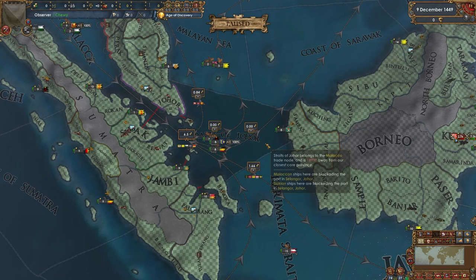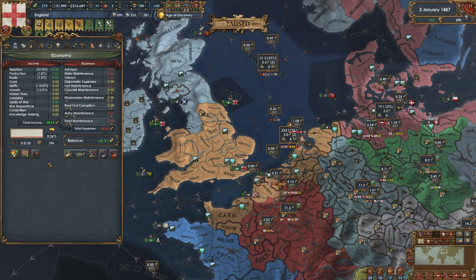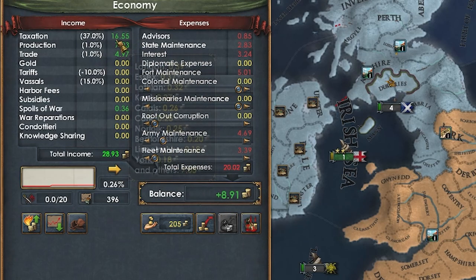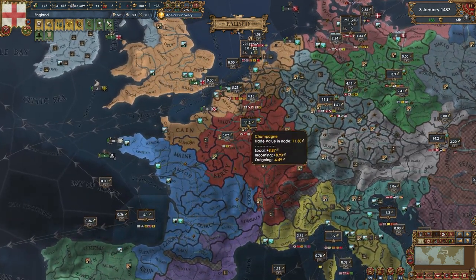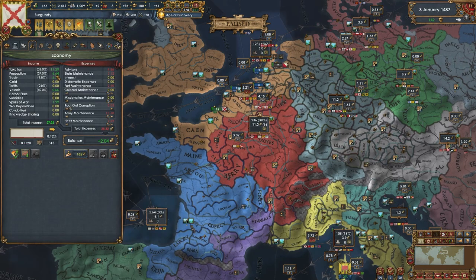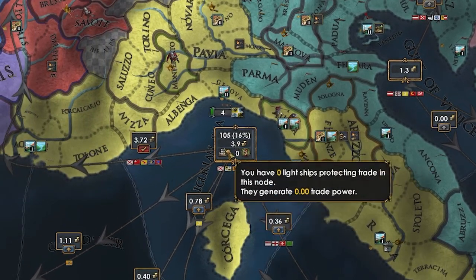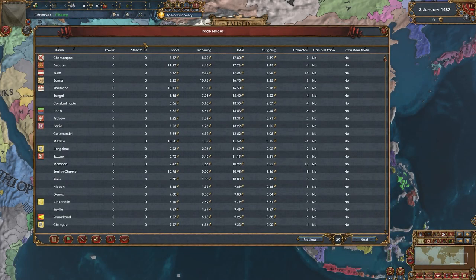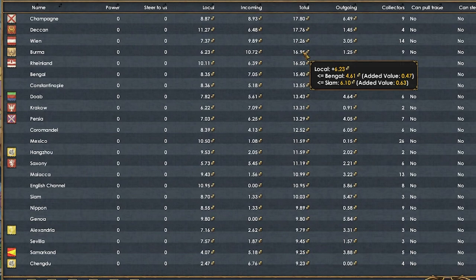Certain trade nodes, like the ones in China, are going to be hit or miss — some have a lot of incoming and some a lot of outgoing. Beijing and Vanilla is now very much an outgoing node. Take a look at Malacca and how much outgoing trade there is. Forty years in, England is managing by leaning hard into the tax meta — over half their income is from tax. But look at Venice: 1.3 ducats. 3.9 in Genoa. Literally zero ducats in Beijing. Tragic. Champagne is the richest trade node in the world, with Deccan, Vienna, and Burma also featuring. It's all quite random, jumping between Europe, India, and Southeast Asia.